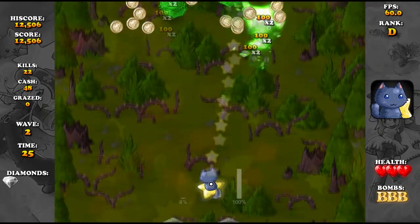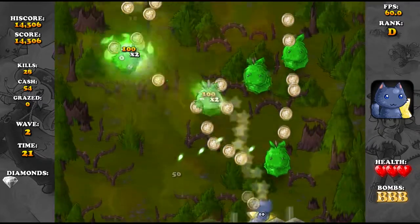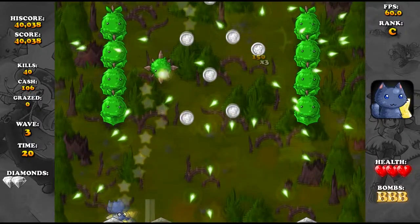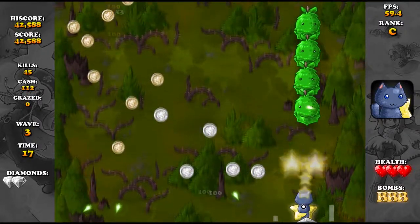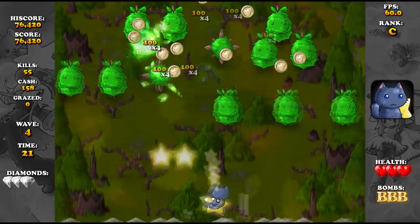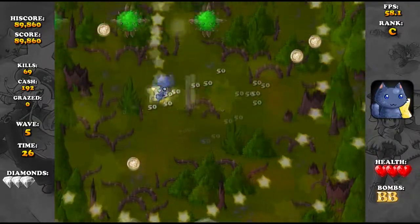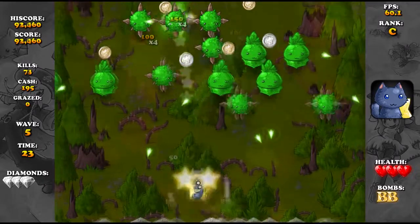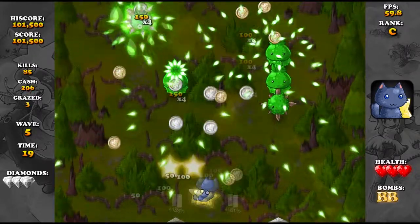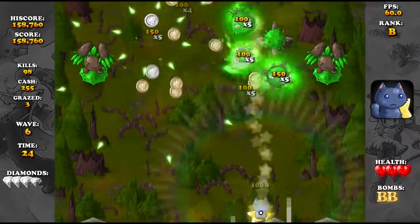So that bar to the right of my character is my sub weapon, which is X — it does a burst of damage like that, which is perfect for waves of enemies. Then we've got the bomb, which is B — you get three of those per level it seems. That's good for quickly clearing out enemies in a straight line like so.